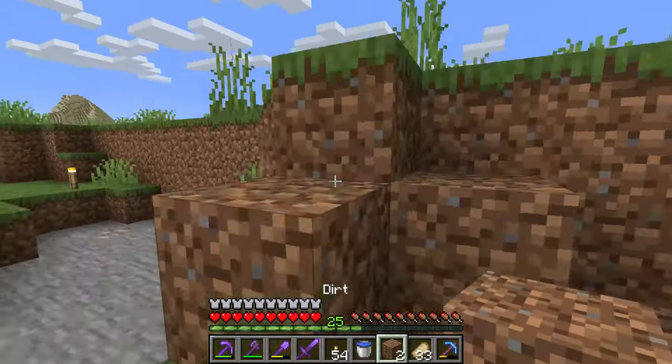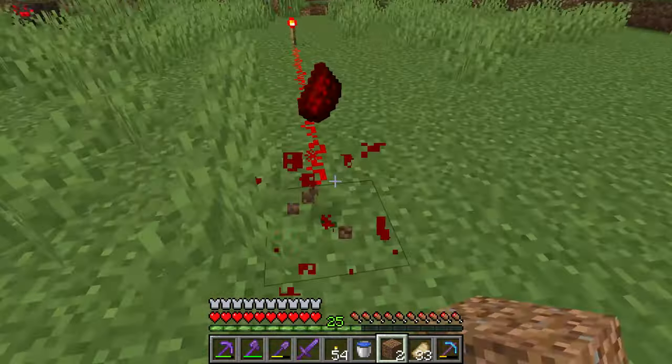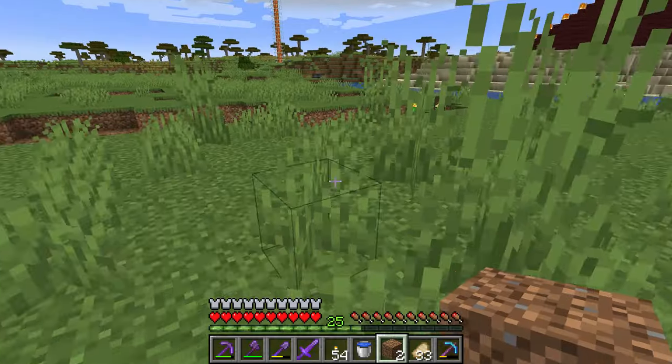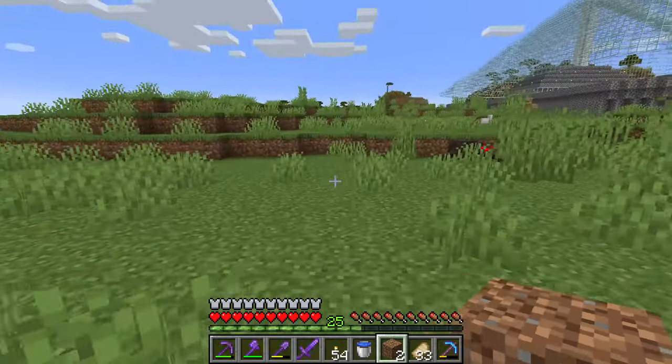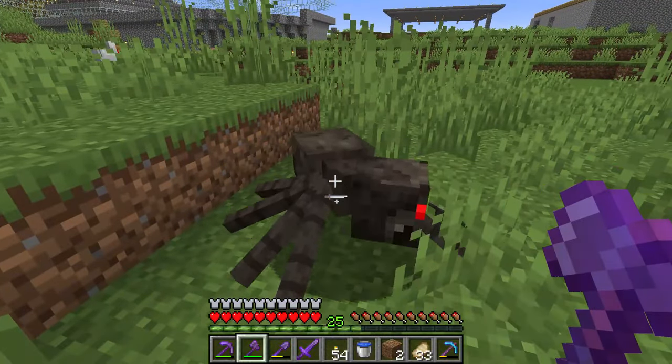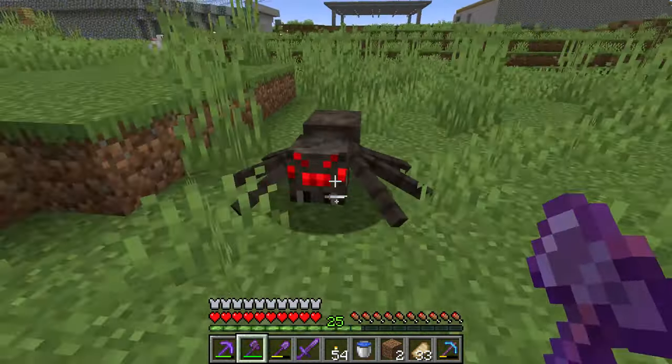Those are three ways you can use to blow up TNT. I recommend using redstone dust and a redstone torch if you're going to make a super big explosion that you have to run away from. But if you're just lighting up one TNT or so, just use a flint and steel.